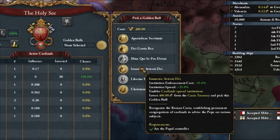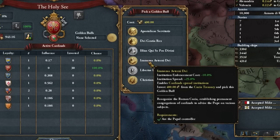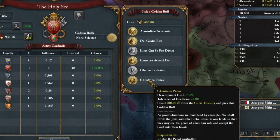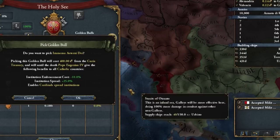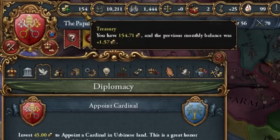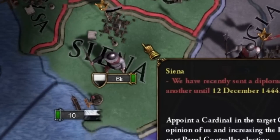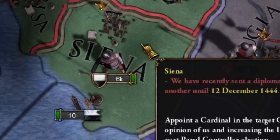The papal bull — we're not going to use anything at all right now, but if we already have institutions in 6 or 7 years, maybe we'll take it. Normally later on I'd rather take the development cost. A cardinal for you — remember that the curia should pay, otherwise it will come out of your purse. Don't assign cardinals in the country you want to conquer, because you get 5 years of peace!